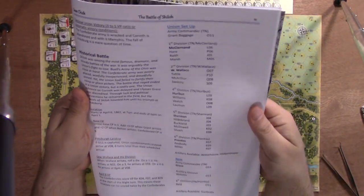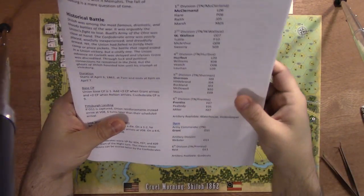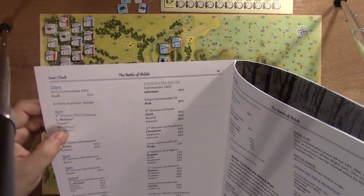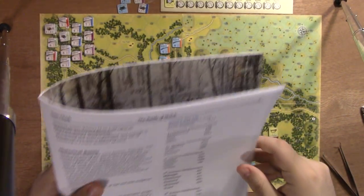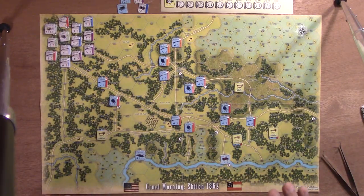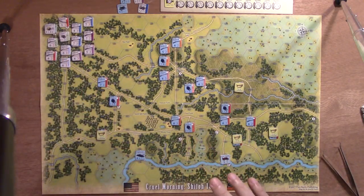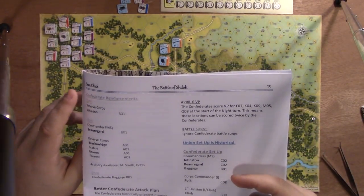The Union Army starts with a certain number of divisions at 7 a.m. At 9 a.m. they get Grant, another artillery asset, and one other divisional commander. Throughout the day they're going to get more units. The reason I say 'get' is because they're not labeled as reinforcements — there's a special rule that talks about reinforcements and rolling to see if they come in. Since these Union units are not labeled as reinforcements, the way I play is they just arrive in the hex they're supposed to.